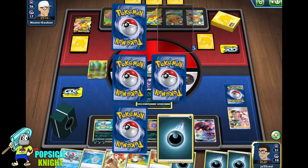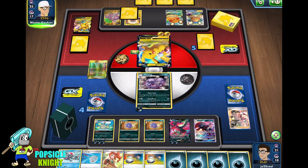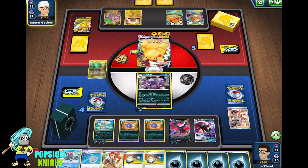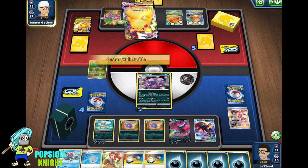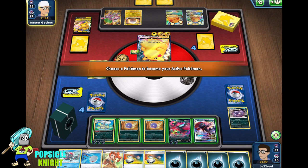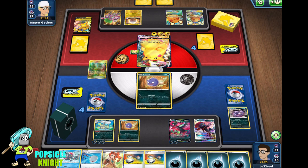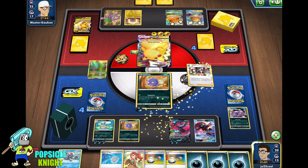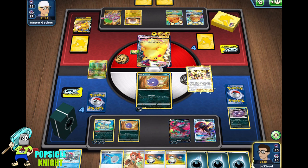Unfortunately, our opponent's Pikachu VMAX is hitting for 130 — exactly the damage they need to knock out our Weezing with the help of that Vitality Band. Now we don't have an attacker. We have Galarian Moltres V, but if we put that into the active, they get two prizes by knocking it out and discarding all the energy. So I think I'm just going to Marnie. Let's Dire Flame Wings first, then Marnie — hopefully we get a Weezing on this pull.